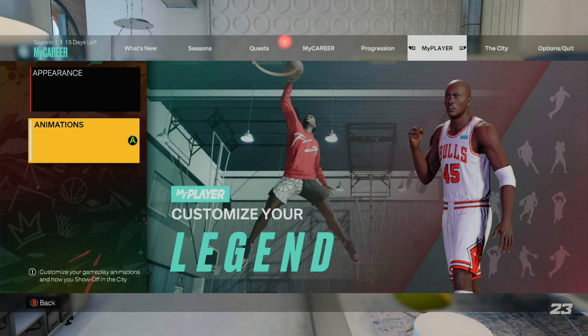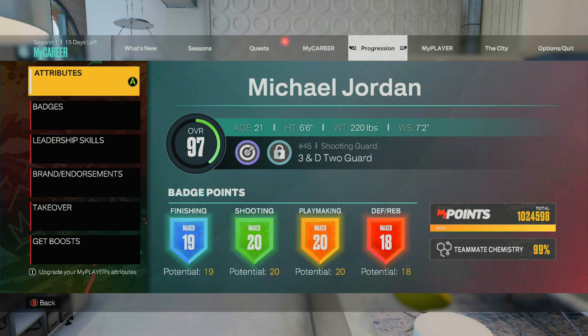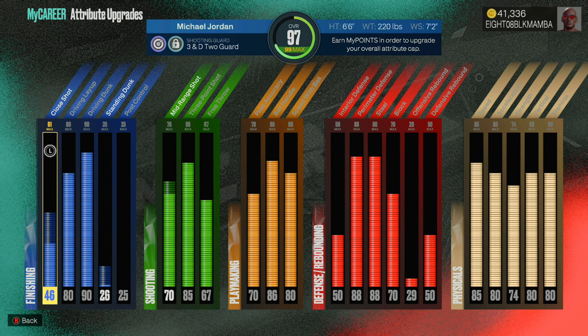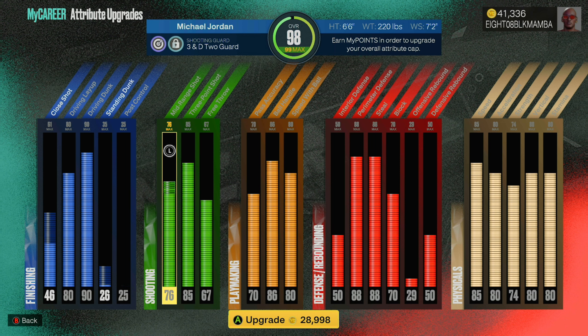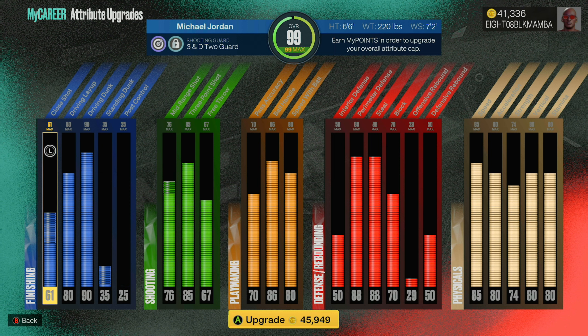We can move on to our attributes — we're at 97. I can actually level up my guy to a 98, and we're close to a 99, but I'm gonna save it for my rebirth build.